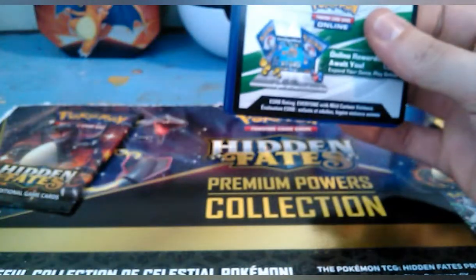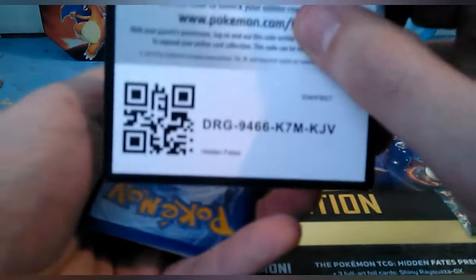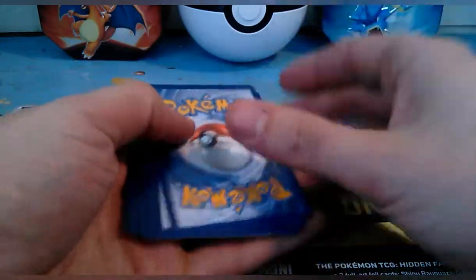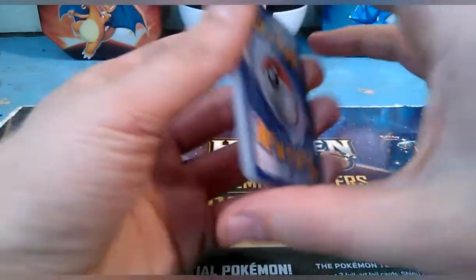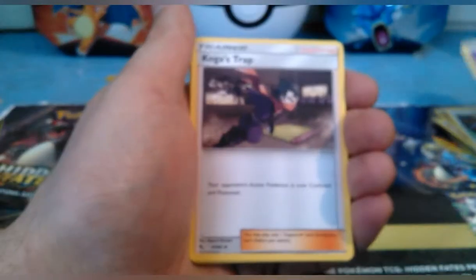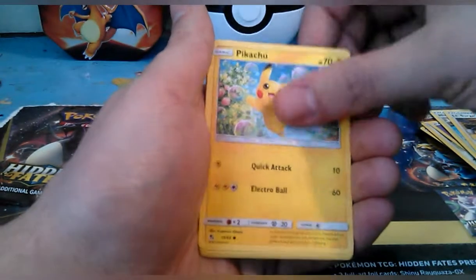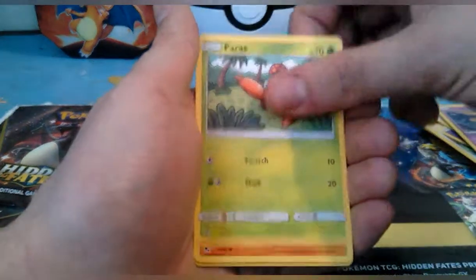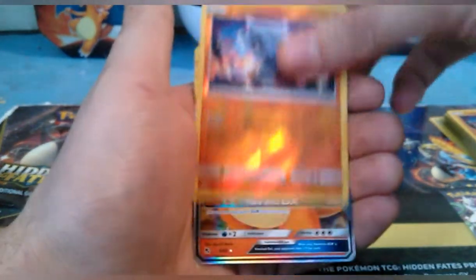If you guys haven't checked out Sprout and the other guys, they have some pretty decent pulls that they've been getting recently — really cool stuff, so I'd definitely go check those guys out. I watch their videos all the time. Pack three: energy, Koga's Trap, Misty's Gym, Lieutenant Surge's Strategy, Pikachu, Ekans, Coffing, Paras, Cubone, reverse holo Cubone.